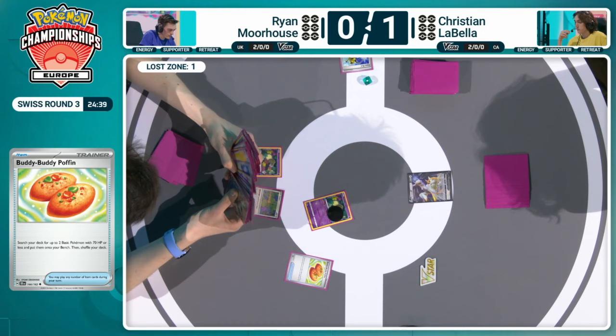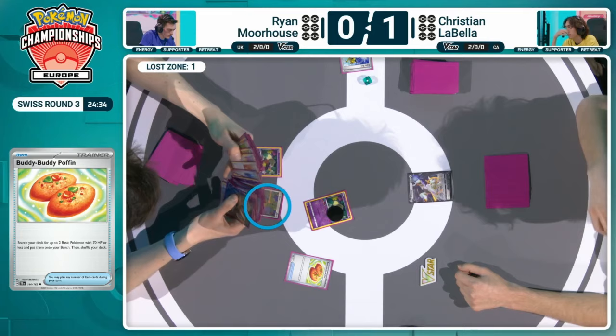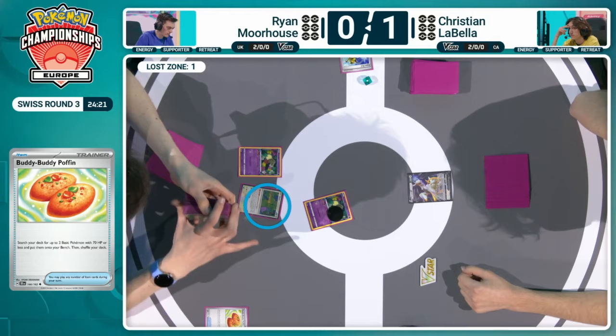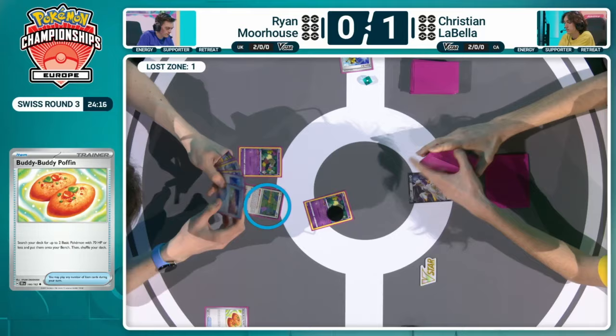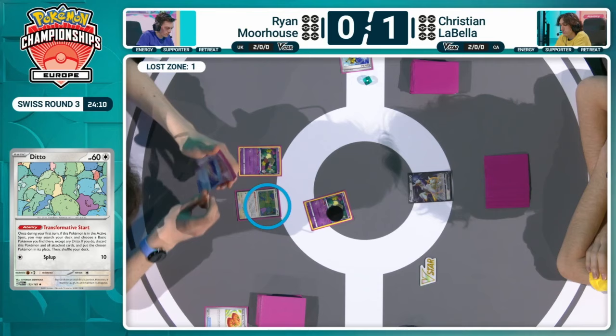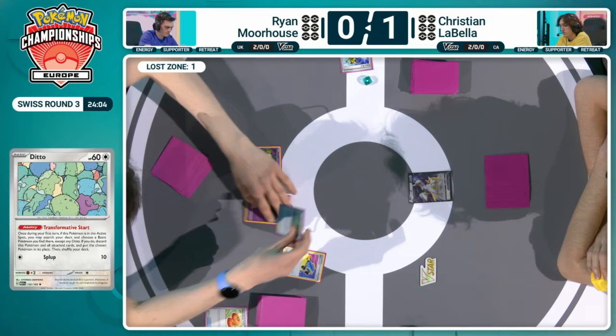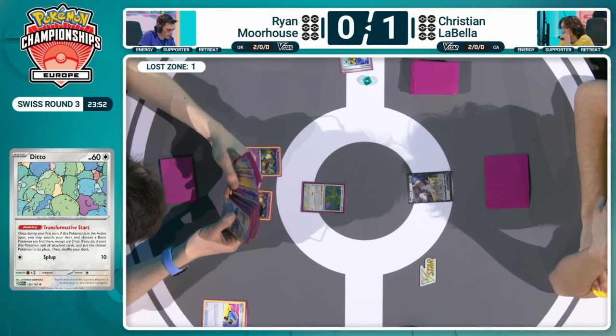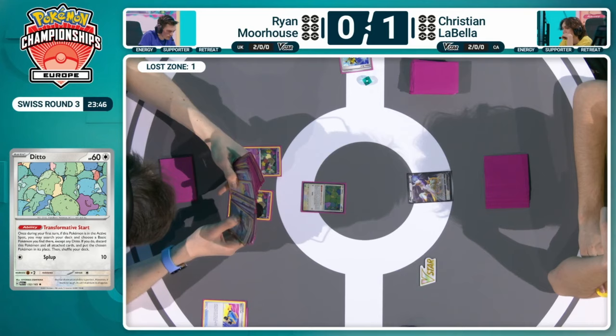And look at this card — we don't see a lot in the Pokemon TCG standard format — that Ditto with that Transformative Start ability. I really like it here in this Lost Zone deck. There are lots of Pokemon that you'd love to have in the active spot at the end of your turn, or just to have another Comfey in play. We're talking about the comparison between Battle VIP Pass and Buddy Buddy Poffin — this is almost the way to turn Buddy Buddy Poffin into a pseudo-VIP Pass, because you can put that Ditto in the active, and if you want to, you can convert it into a basic EX from your deck. There are lots of switching cards this time — I'm sure Ryan is happy to see those here in this opening hand.